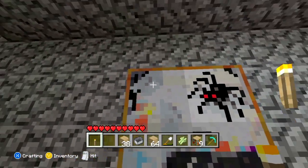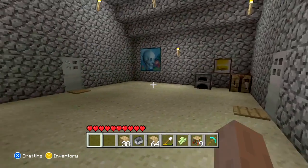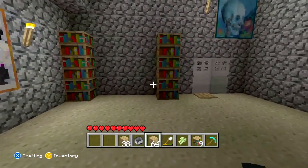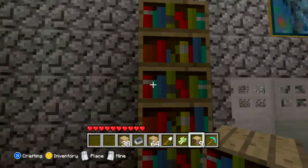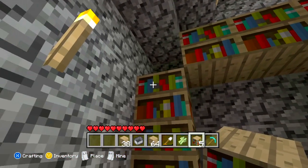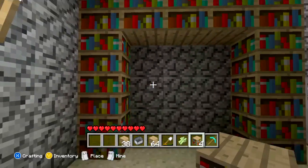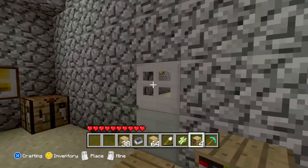This torch needs to go somewhere — I don't like my painting on fire. So we have some of the bookshelves up. Let's make an entertainment center — make these look like DVDs or something. That's kind of cool. And I need to make a TV, which would require black wool.